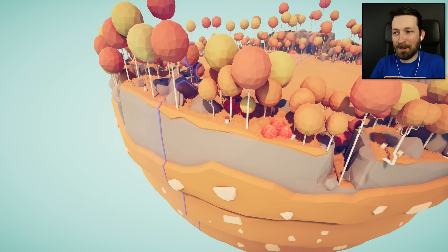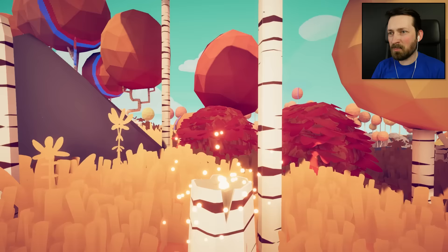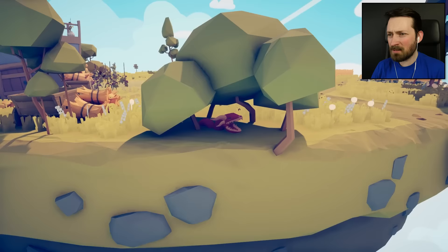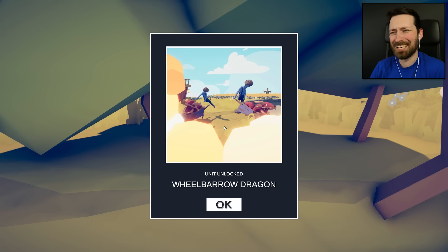They're actually spread across all of the maps, so you might not be able to see what I see right now, because you would have no reason to be looking for it. But this weird little Muppet Skull right here is, in fact, a weapon. We have unlocked the Cheerleader. I guess they're spread across all of the maps but don't necessarily have anything to do with that map or that faction. Like, right now we're on the Farmers map, and yet we're gonna unlock some kind of creepy blinking dragon. We did not need more wheelbarrow units.